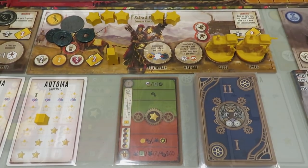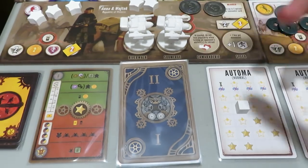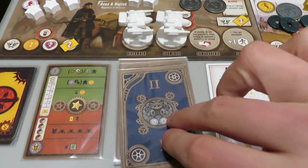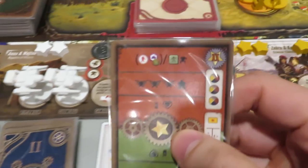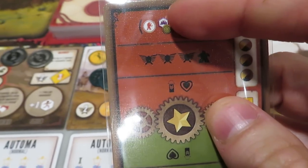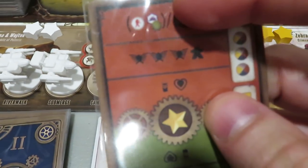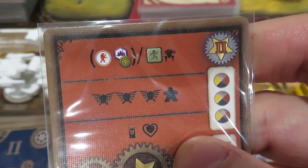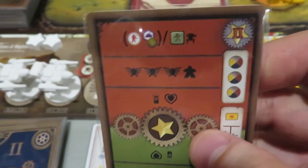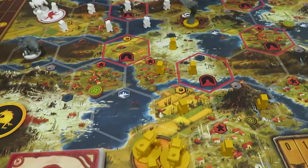Moving on to the white faction. This is going to be the first time we're actually turning over an Automa card that's on the Roman numeral two side. Oh geez, that does look bad — so they got one of their faction symbols right out of the gate. That's the white faction's symbol, so they are doing this action right here, which is the encounter factory action. It's the exact same thing that just happened over there. Let's see how this actually pans out.